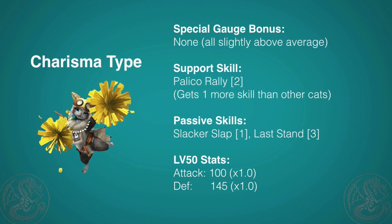Next up is Charisma. I don't particularly recommend this cat as it does not get a special bonus for any specific action. While it does get slightly above average increase for all actions, it simply does not add up in the long run, which is a shame because for support skills it only has one set skill — Palico Rally — and overall it gets one more support skill slot than all the other cats. Palico Rally actually gives cats 10% attack up and 20% defense up for 3 minutes. It's pretty strong, so if you want to do a cheerleader type cat as a Palico, this is definitely a good skill to have.